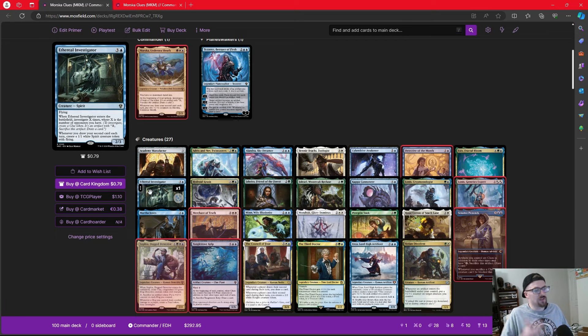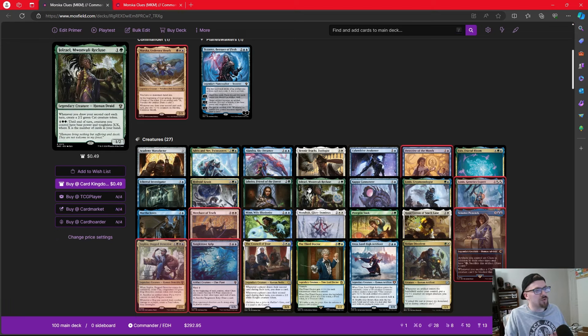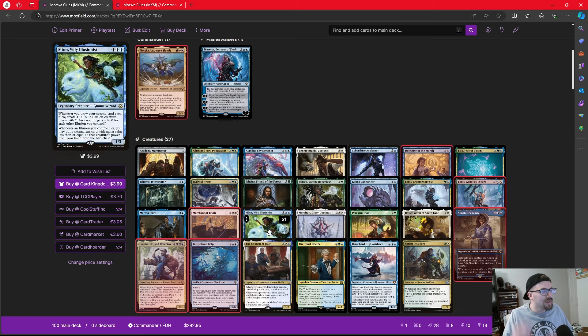Third Investigator says whenever we draw our second card each turn, we make a 1/1 spirit — incremental value every time we draw. Similarly, Jolrael from M21 gives us a cat whenever we draw our second card, and for six mana creatures become X/X where X is cards in hand — a great go-wide finisher. Meanwhile, the Illusionist creates an illusion whenever we draw our second card, and each illusion gets +1/+0 for each other illusion we control.